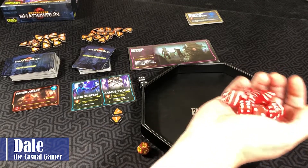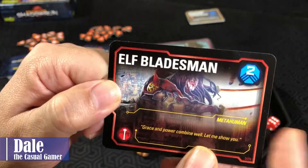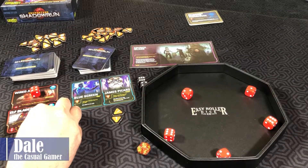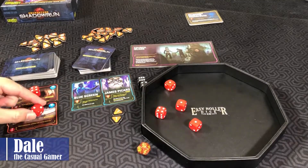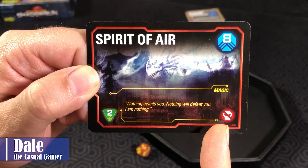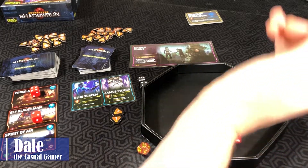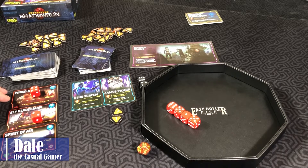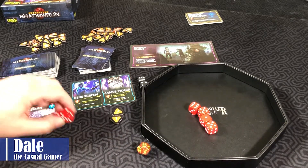We roll our dice looking to get a four. We'll lock that down and flip our next encounter — Elf Bladesman, needing a two. Pick all these up and reroll, getting a two. We'll keep going: Spirit of Air needing an eight, but this symbol means we cannot use our Shadowrunners to assist, though it gets us an extra two money. We don't get what we need, so our run has ended — we will not succeed. In a single player game, all these cards just go away. Basically, we just lost a turn.